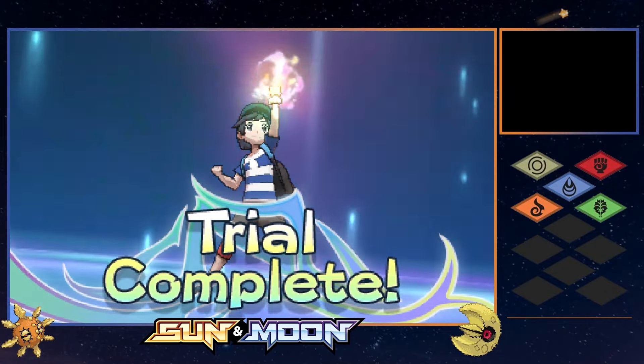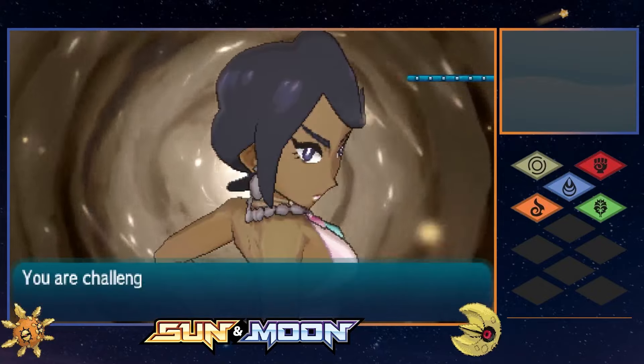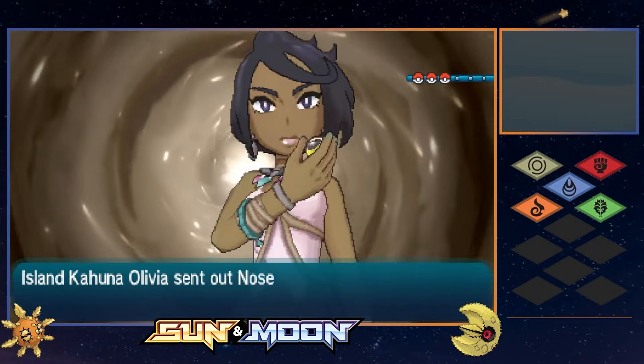If it seems like we're moving insanely fast throughout this challenge, it's because we are. The dynamic duo is simply too strong for our current opponents, but that's about to change. After battling quite a few trainers including Team Skull second-in-command Plumeria, we made our way to Olivia, the Kahuna of Akala Island.